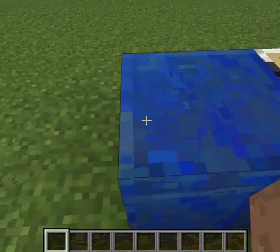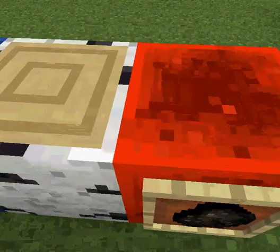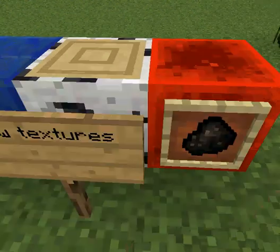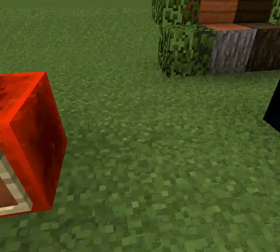New textures: the lapis block texture hasn't changed, the birch wood has a new texture, the redstone block hasn't changed, but the charcoal has. As you can see, it's much more crumbled up than the normal coal.